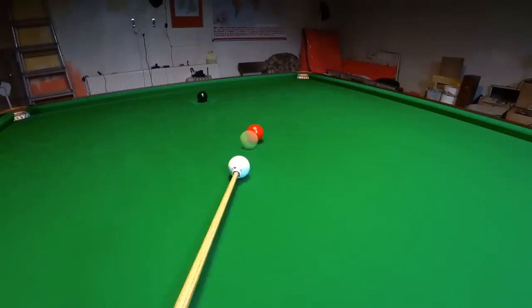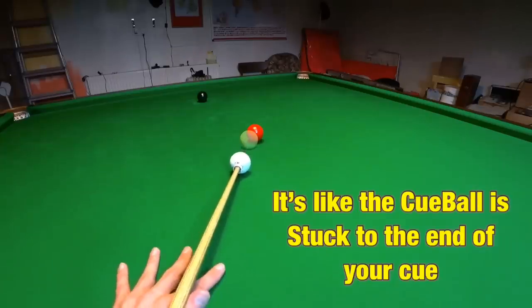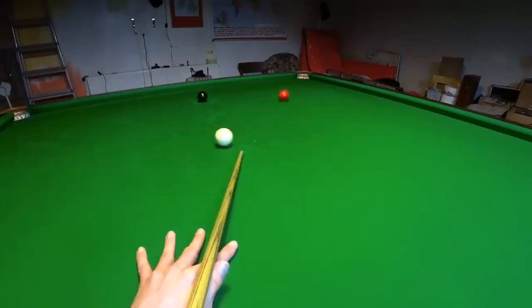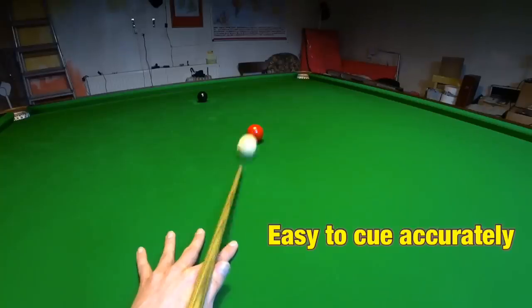From then on, if you bring your cue in on this line, aiming your tip directly at the target you've picked on the object ball, then it's going to feel exactly like the cue ball is stuck to the end of your cue and you're simply manoeuvring it into the right place to pot the ball. The great thing about having the cue ball this close to the object ball is the cue ball doesn't have time to go offline.